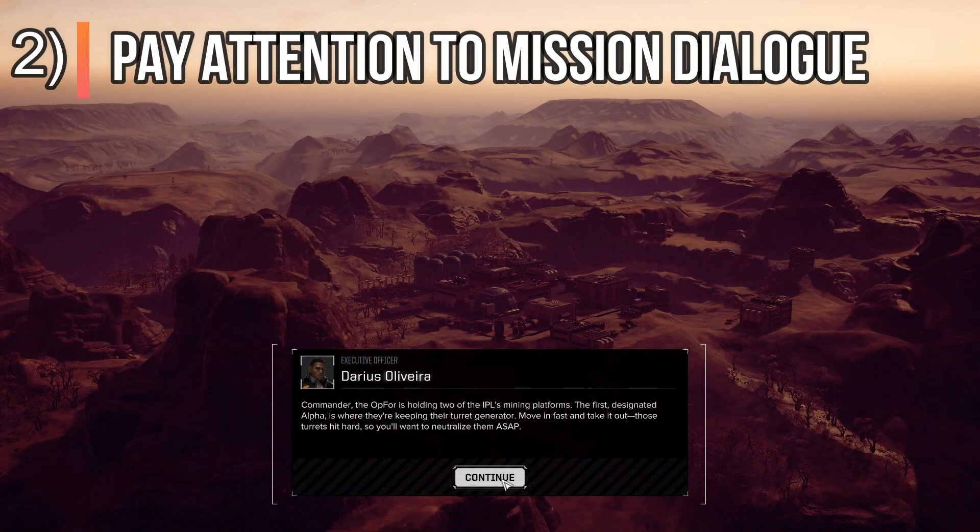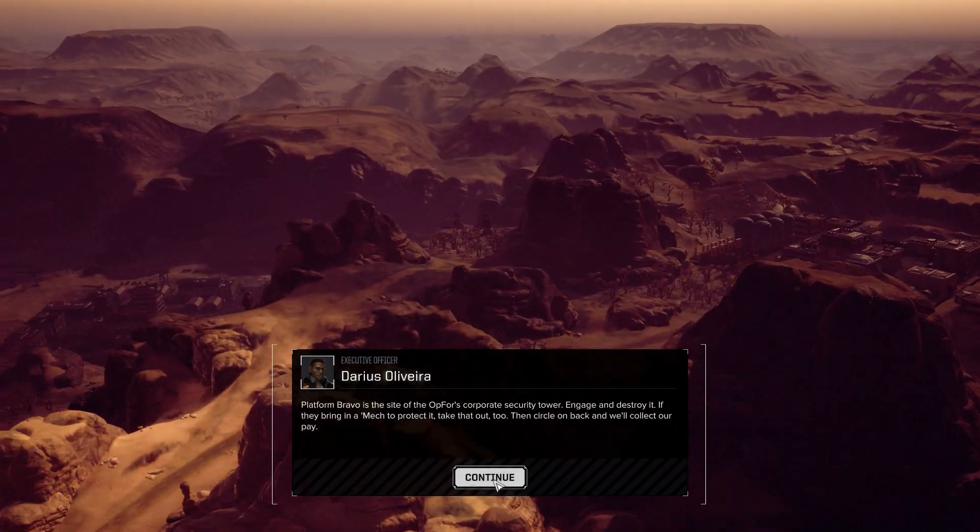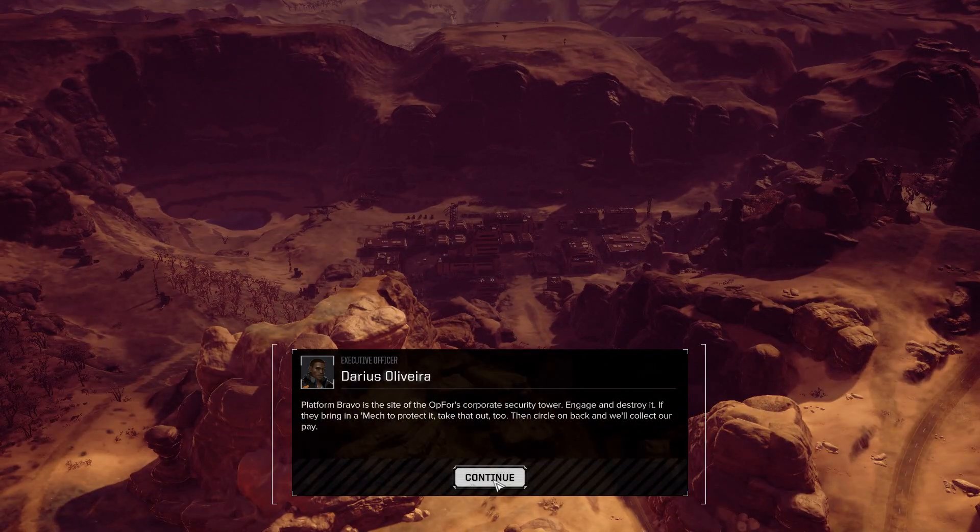Number two is pay attention to the mission dialogue. If you're anything like me, you usually just skip through all the dialogue, skip all the cut scenes and just want to get to the battle. However, I'm going to caution you that there's a lot of good tactical information that they tell you if you fully read or listen to the mission dialogue.